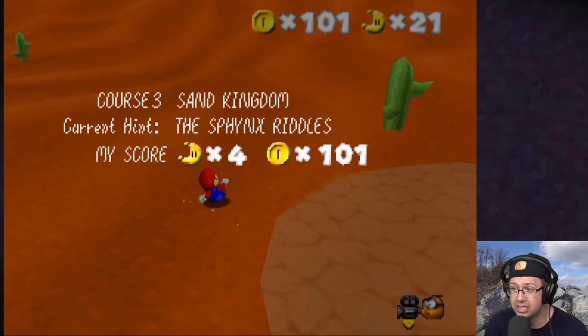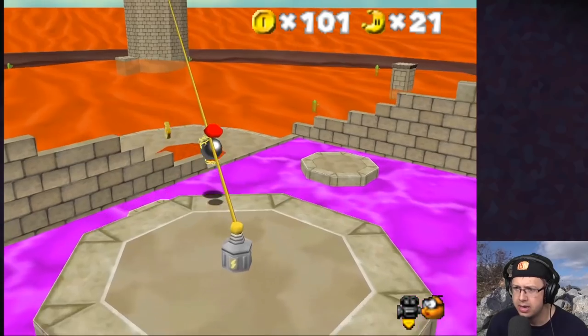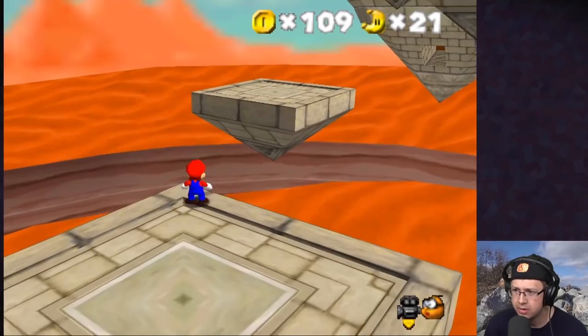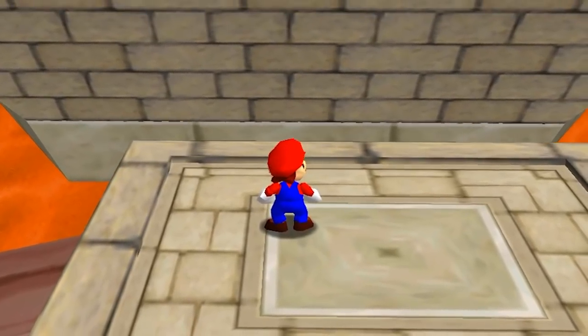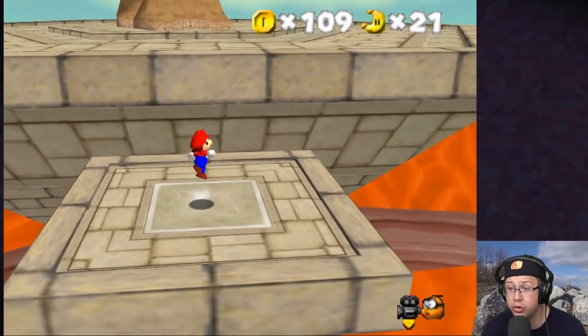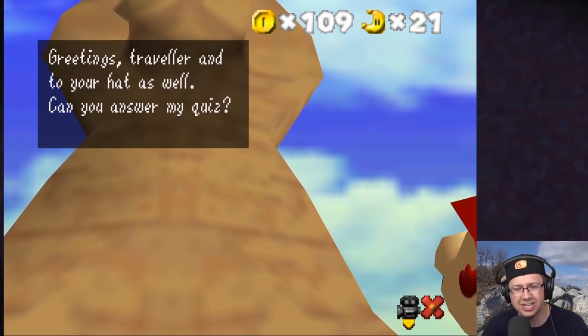Let's freaking go! That was a really fun boss — one of the best custom bosses I've ever faced. Next is the sphinx riddles. Gotta find ourselves a sphinx. Climbing up over here. Oh there's the sphinx! 'Greetings traveler, and to your hat as well.' He addresses my hat as a sentient being!